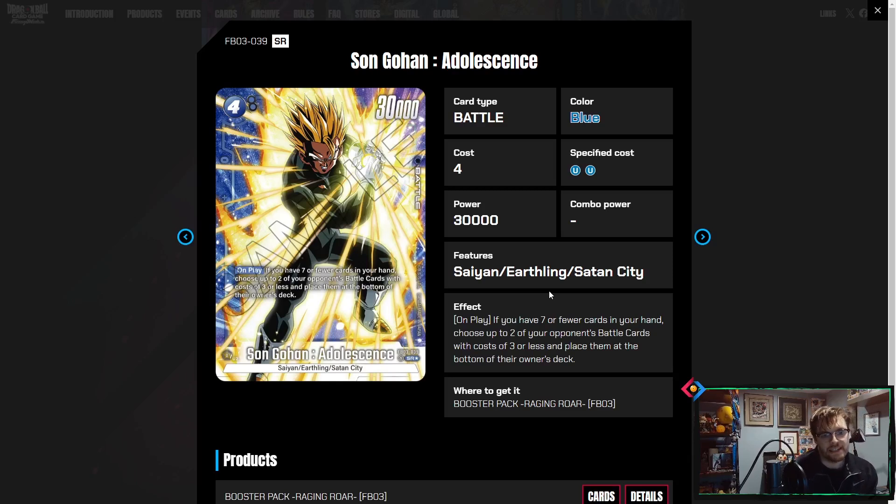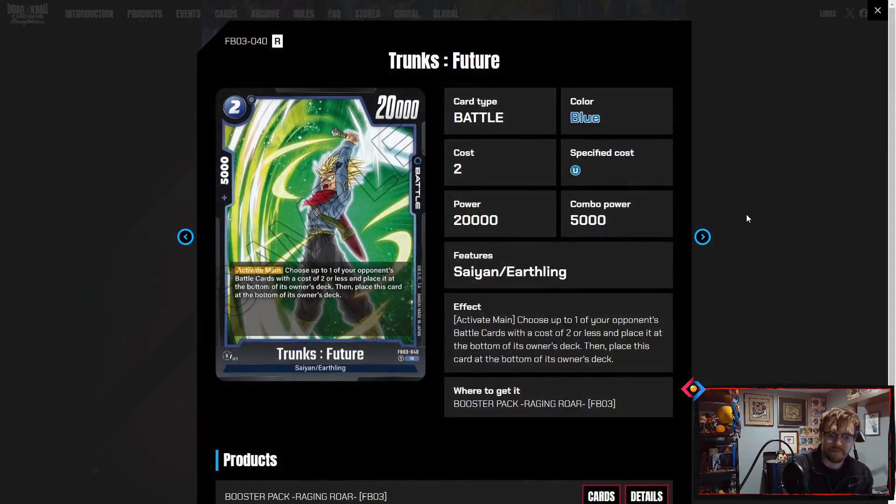This big four-drop is crazy: on play, if you have seven or fewer cards in hand, bottom-deck two of your opponent's battle cards three or less. This is probably the new blue staple. Blue doesn't have a lot of zero-Ks — they play Goku Black and Fujita, whose secret rare is a 5K, and Zeno is a 10K — so all their powerhouse cards are 5 or 10Ks. This gives other colors more ability to deal with blue's robust 10K combos by making them play this as a dead card in hand. But being a four-drop 30K that removes two of your opponent's cards is excellent, and the art is fantastic.